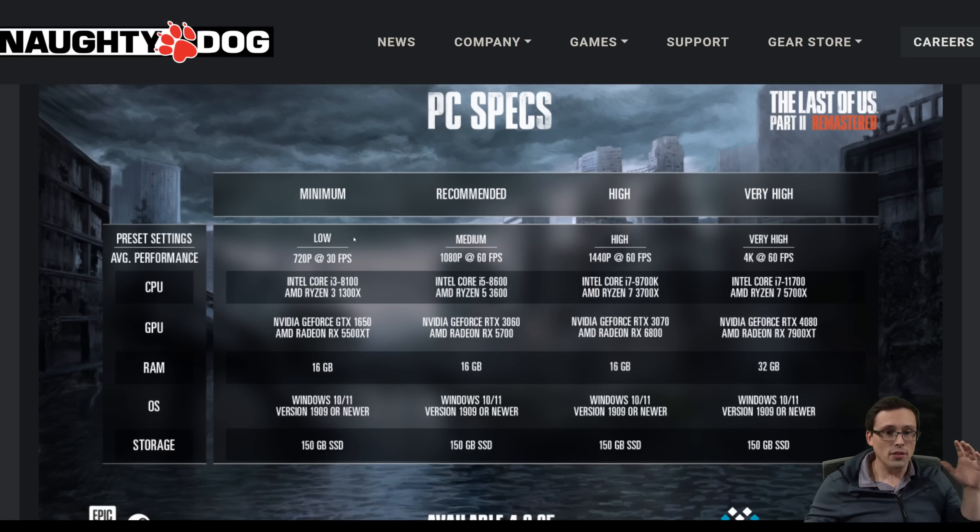These system requirements charts do not mention anything about the use of upscaling to produce these numbers. However, I've certainly seen system requirements charts that include upscaling for frame rate targets without explicitly stating that in the chart. Without benchmarking the game myself I have to leave that as an unknown. It's not saying it's using upscaling, it's saying it's using the low preset, but in some games the low preset includes upscaling — hopefully it doesn't, but that is always a caveat. 16 gigabytes of RAM, Windows 10 or 11, 150 gigabyte SSD.